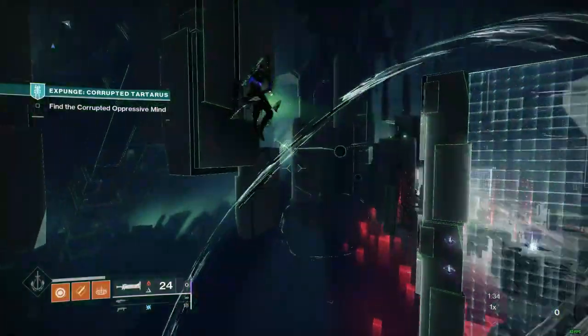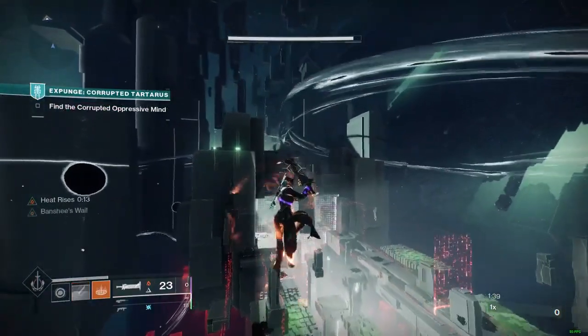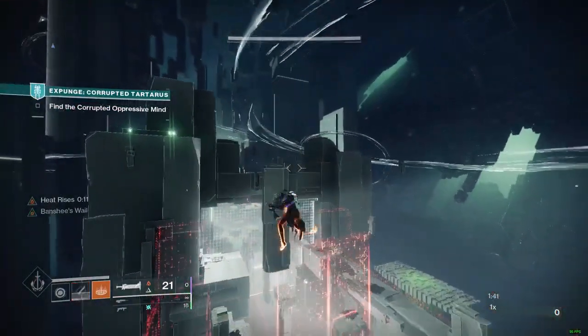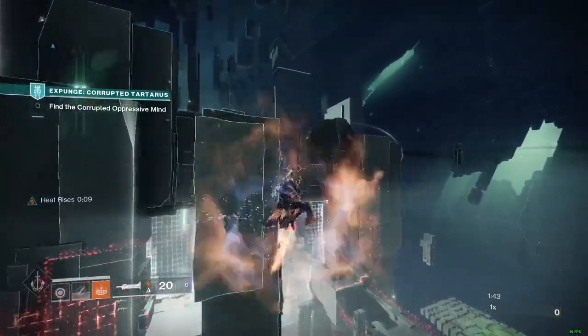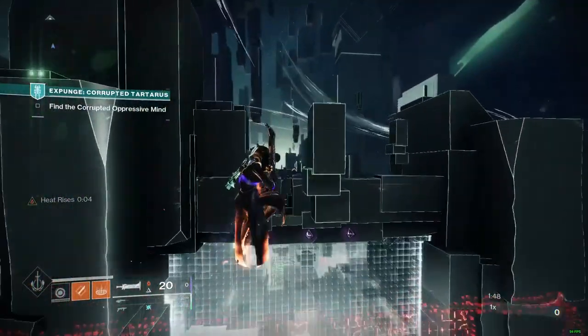Warlocks are going to want to use Transversive Steps. They can make either of the jumps the Hunter or Titan can make — you can do whatever you find easier. But if you want to do something more advanced, you can activate Heat Rise in the middle of that launch pad and do the Lament sword swing to skip climbing up the pillar.